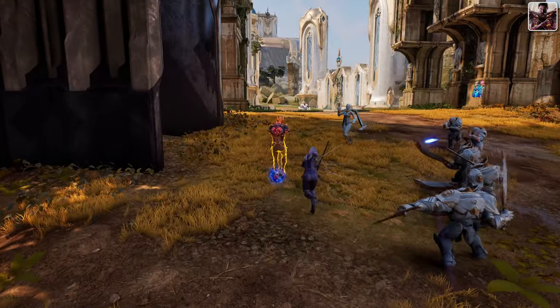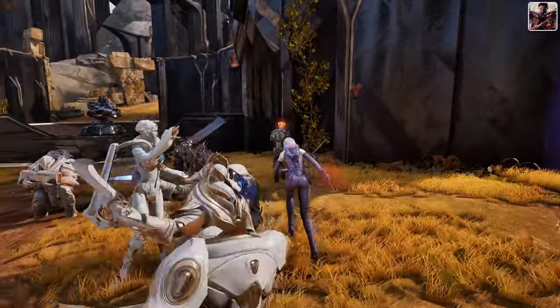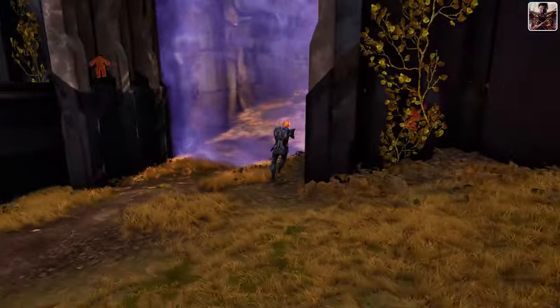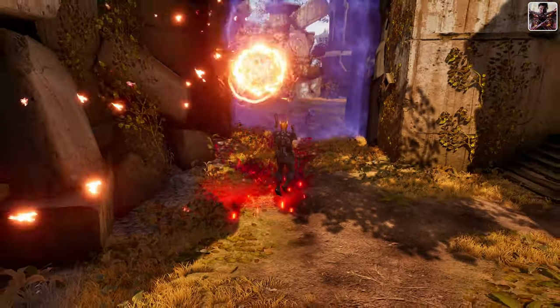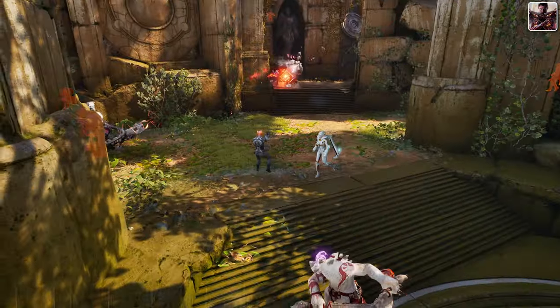Overall, Twinblast's blend of mobility, sustained damage, and crowd control make him an excellent choice for players looking to dominate the duo lane and lead their team to victory. Twinblast is pretty strong into most matchups, but really excels into Sparrow and Drongo, while struggling a little against Wraith and Revenant.